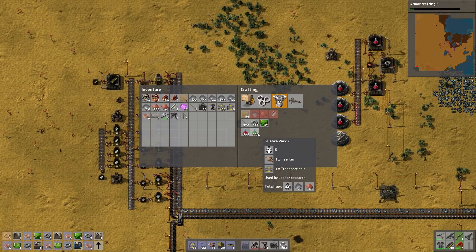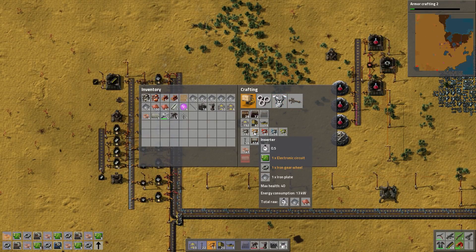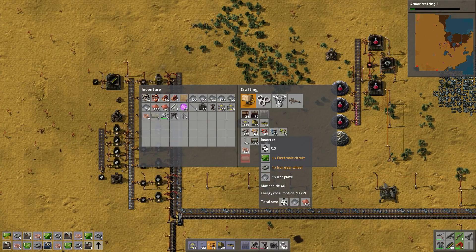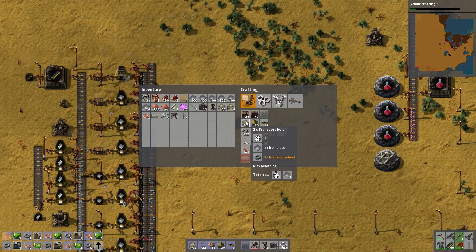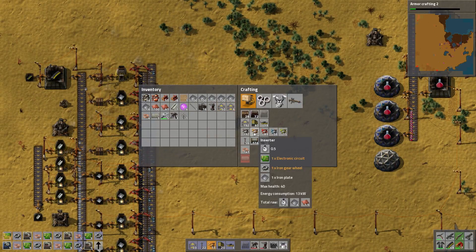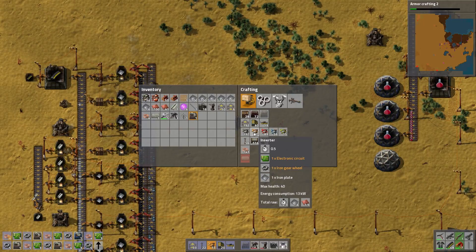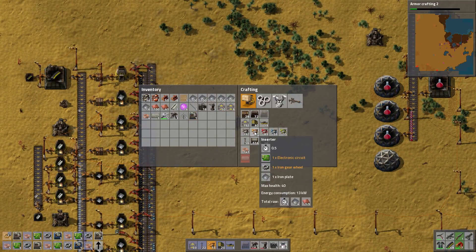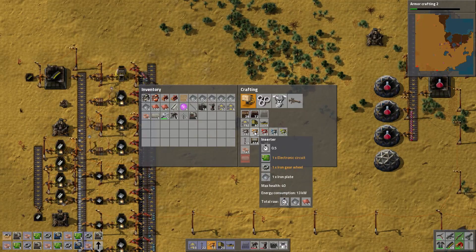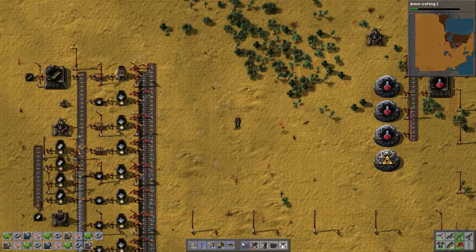Green science requires inserters and transport belts, which require plate, gear, and electronic circuits. And plate and gear. So we'll need two gears to match, we need one circuit and one iron plate each. So that will be easy.